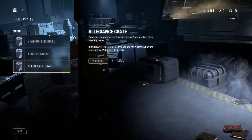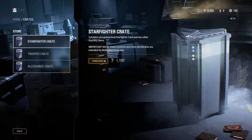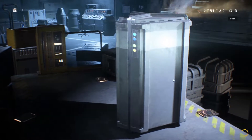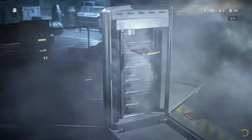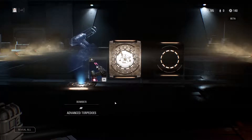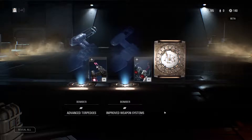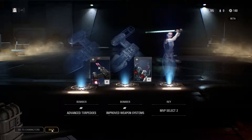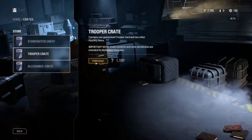Let's get one of each to start — starfighter crate. What are we getting? Anything good? Come on. I'm not sure yet if you can get duplicates because I don't have many star cards. Advanced Torpedoes, Improved Weapons for the Bomber, and MVP Select too. Interesting.